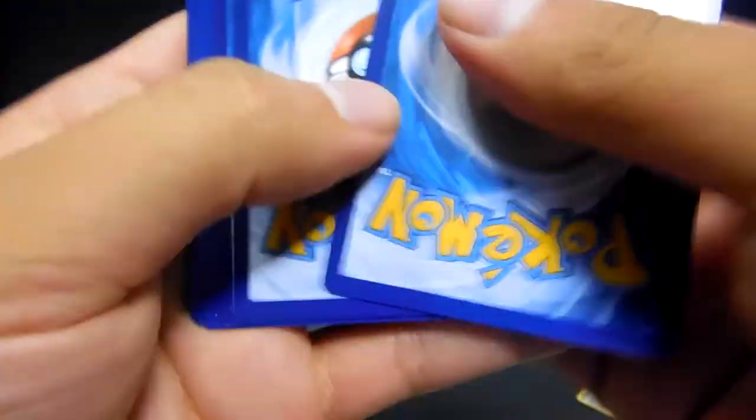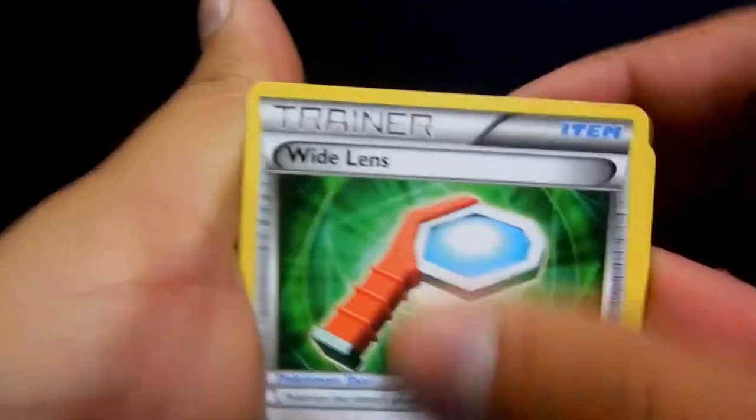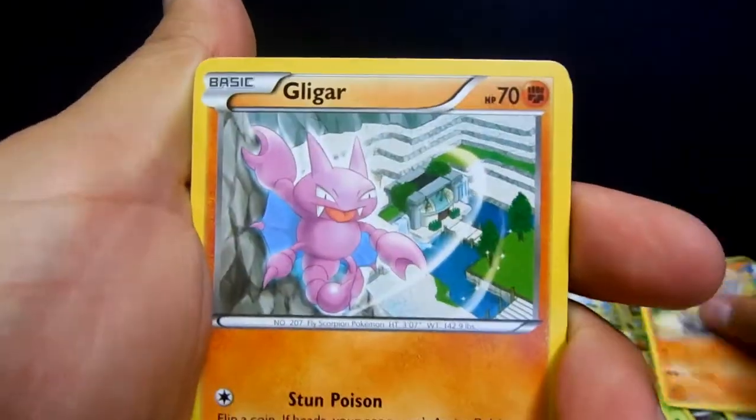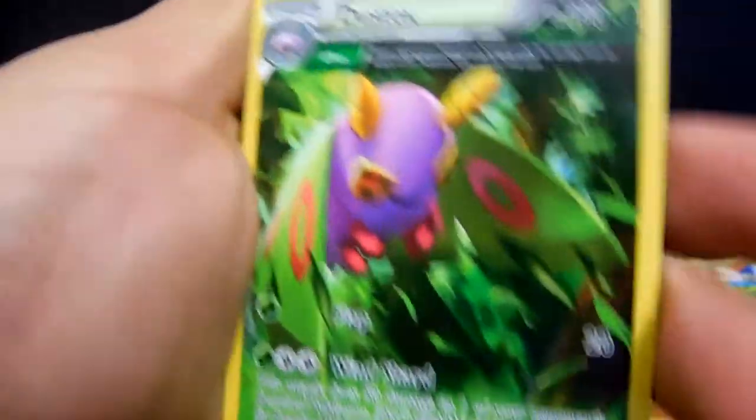I knew our luck was going to turn around as soon as I started giving away some codes. Let's see — Altaria, Wide Lens, Manectric, Meowth, Binacle, Gligar, Shuppet, Togepi, Pidove, and a non-holo Dustox.